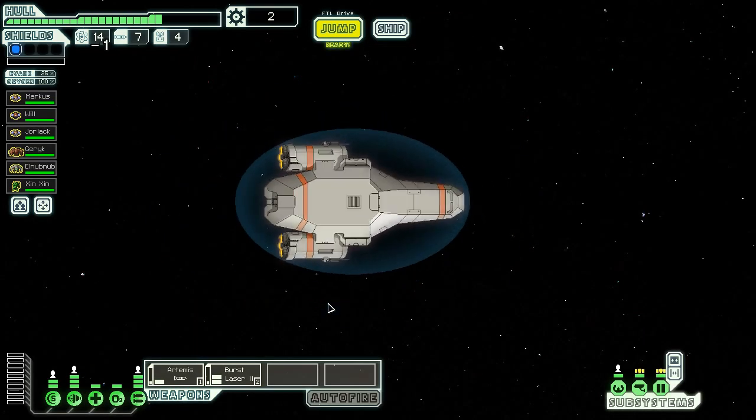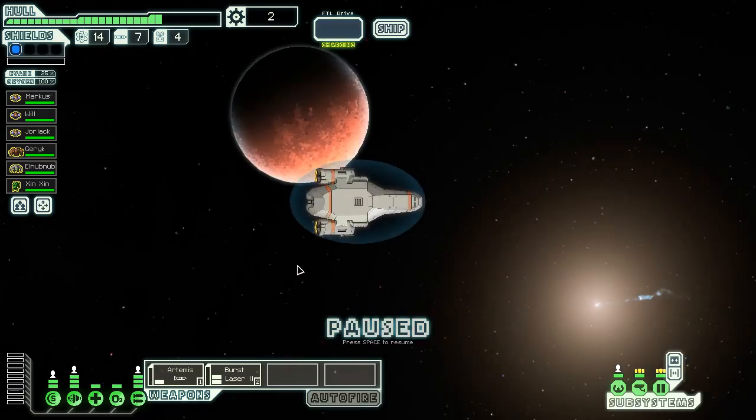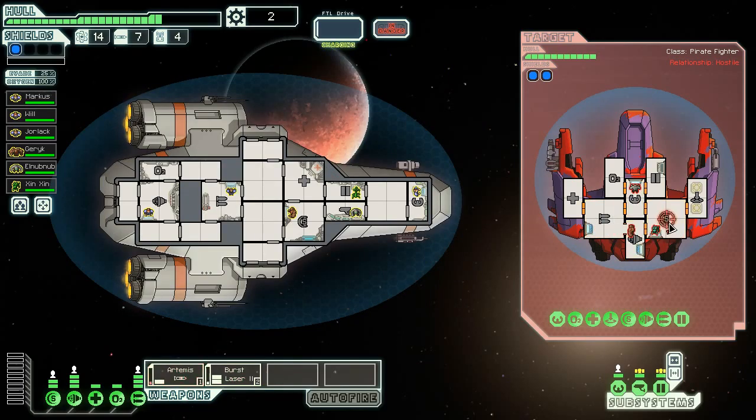We have another store and a distress beacon. Let's go for the distress beacon. You have encountered a refugee ship drifting in space — it looks as if it was fleeing the rebel events and ran off fuel. As you hail the refugee ship, a pirate ship jumps into the system. It's not a pirate fighter attacking directly — the pirate fighter just jumped in. It was using the refugee ship as bait.